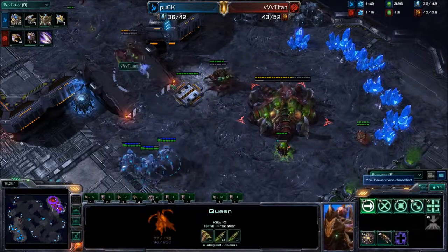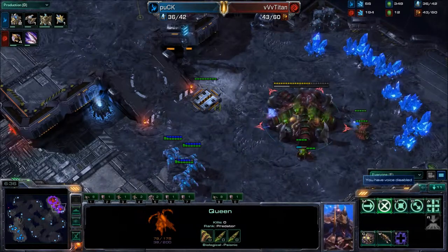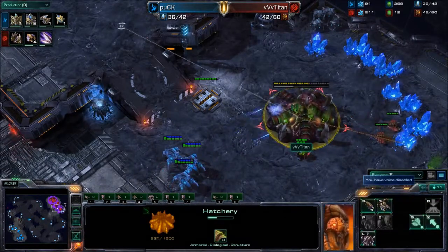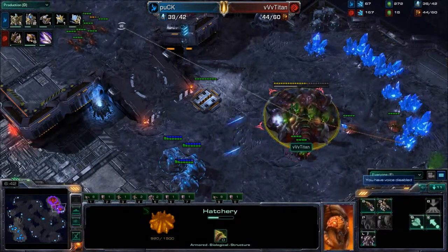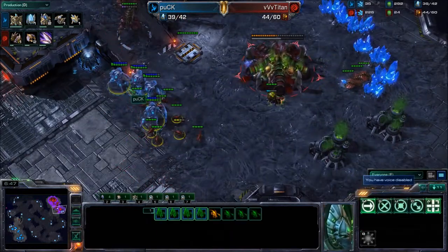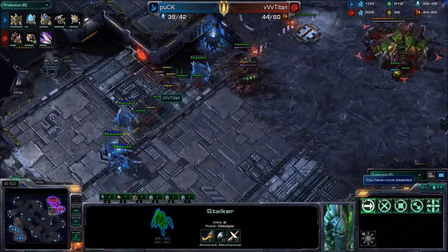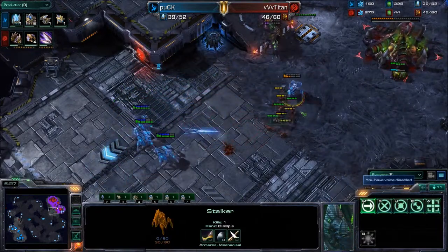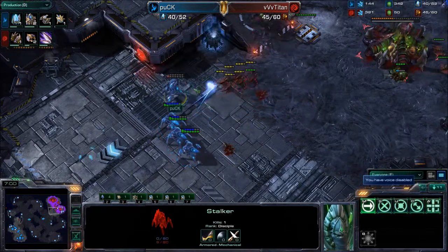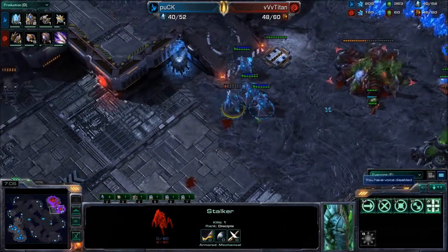Titan accidentally injected with the one Queen that actually had 50 energy — that was a little bit of a mistake. He won't be able to transfuse. Titan's hatchery now down to half health. More Stalkers coming in, but the Zerglings are going to get in a good surround here. The Stalkers are going to be forced to retreat — they are getting pinned up against the back. One Stalker taking a lot of damage. That one Stalker seems a little bit confused, doing a Dragoon impression. Puck's Stalker now backing off — down to eight hit points.